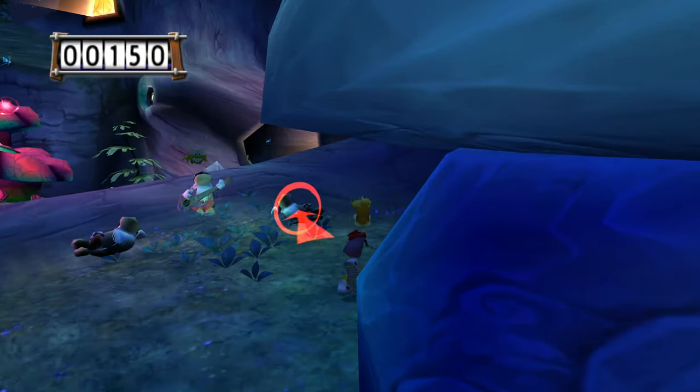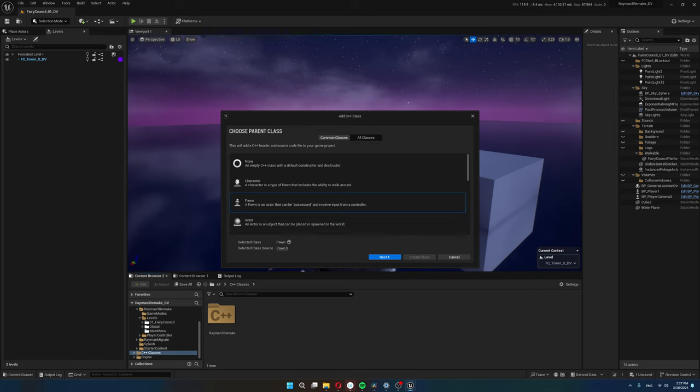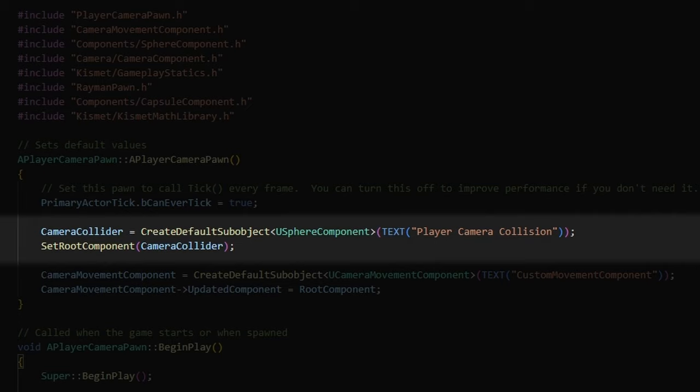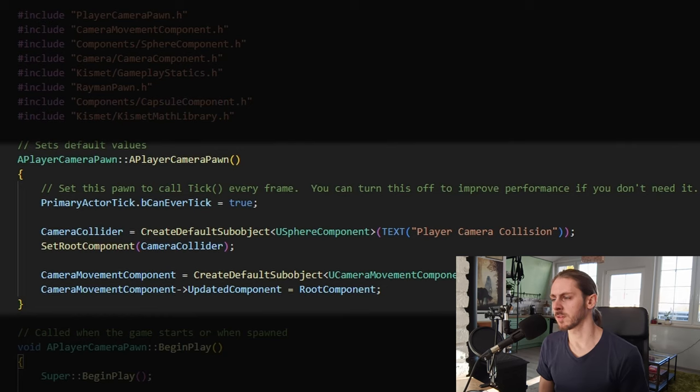I made another C++ class for the cameraman — a Pawn again, because I need the camera to handle collision and use the same collide and slide function as Rayman. In the constructor I have a sphere collider and a camera movement component. There's no actual camera here because I'm copying this actor's location to the player camera's location in the player pawn — though in hindsight it would be better to add a camera here and set the player's view to it.